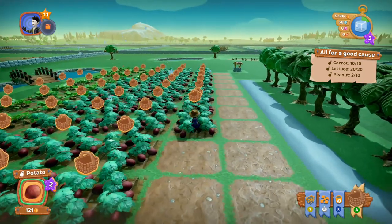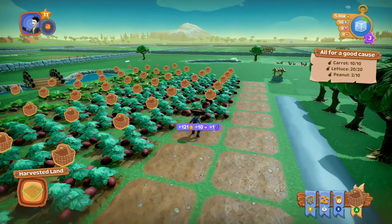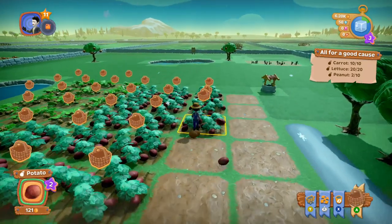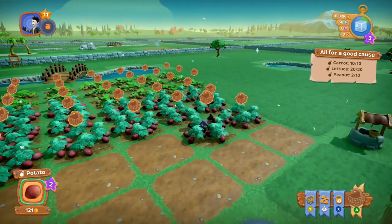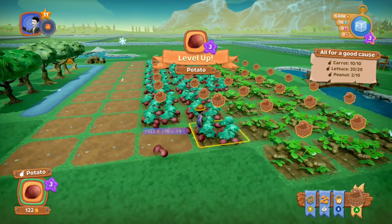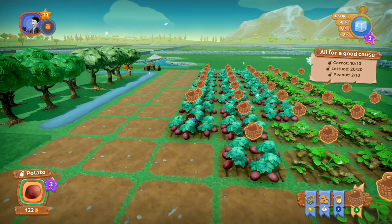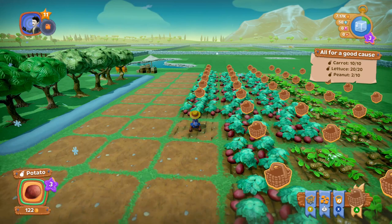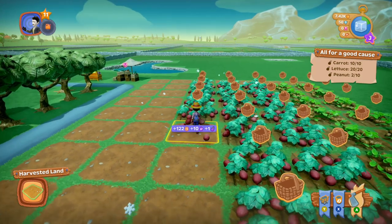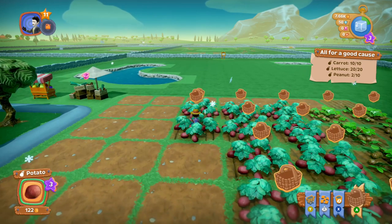Or it just does some fancy calculations when you switch it on. It keeps progressing all the time — all these things you plant. You level everything up, it's just one of them level-everything-up fests. I'm picking potatoes here and it's leveled them up. You get a little bit more money for them. Every time you do something, you get XP and it puts an item into storage. So it's fairly simplistic.